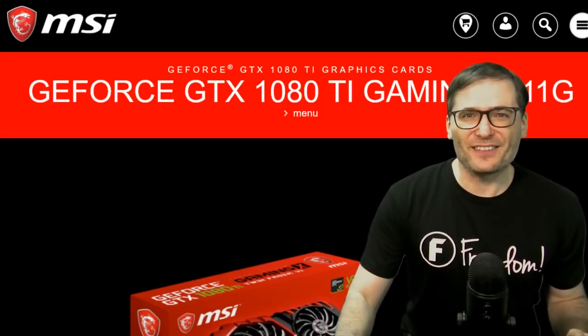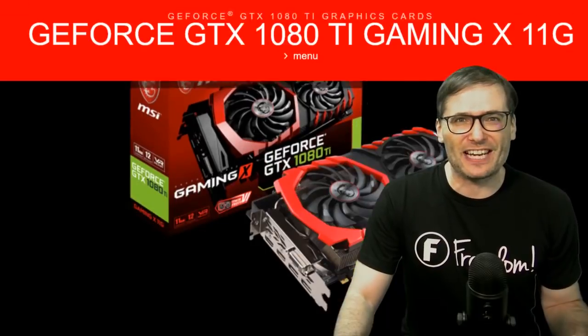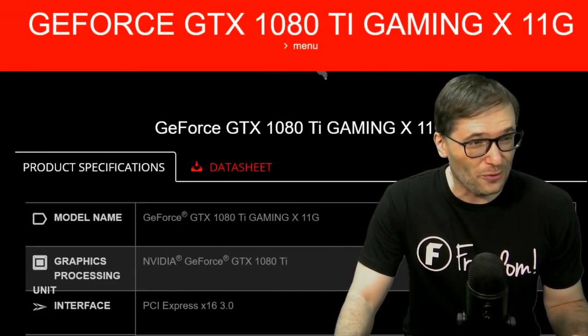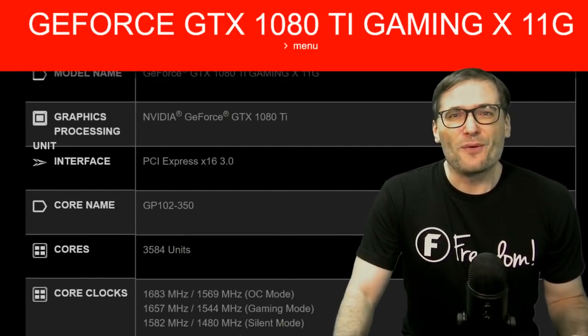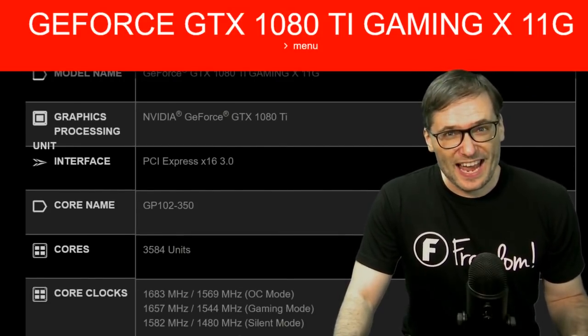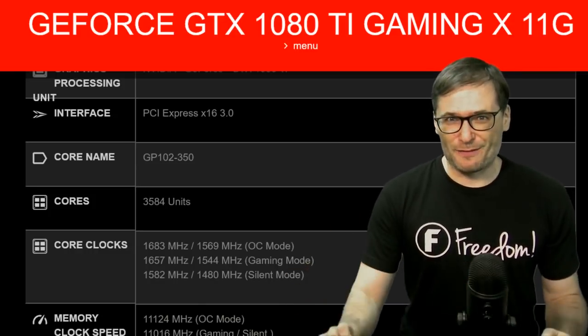These are the 1,000 GPUs we ordered — the MSI GTX 1080 Ti with 11 gigabytes of RAM. I'll scroll through the specs in case you're not familiar with this model. We will get them in about 30 days and we will be able to deploy them in a server farm.